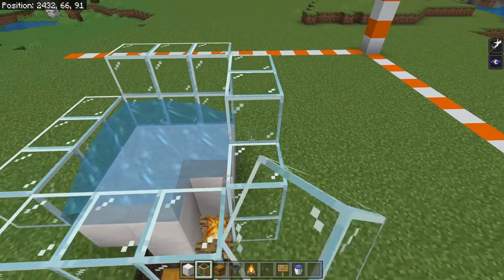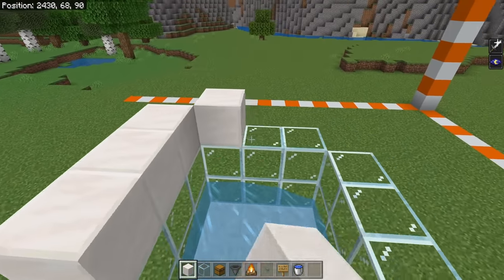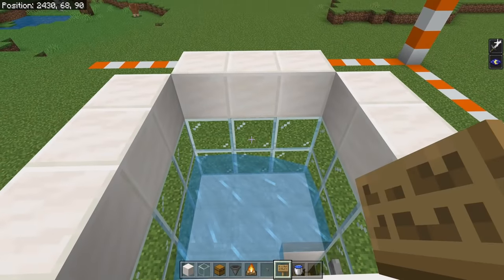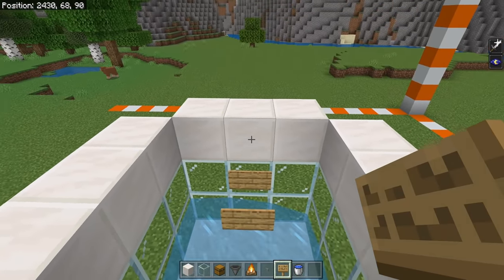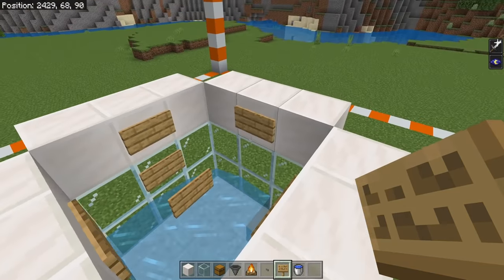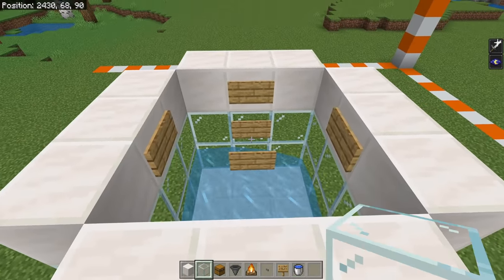Build up with another layer of glass, and then we want a layer of solid blocks above this — this is actually going to be the layer of our spawning platform. Go ahead and put two signs on the back wall, crouch, and place another sign on that one, then place a sign in the middle of each of these little rows of blocks. We're going to put the lava source right in between all of this later on in the build.